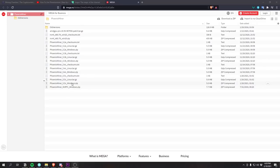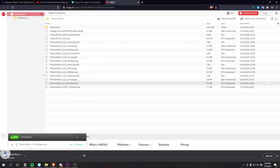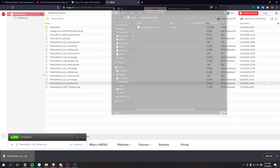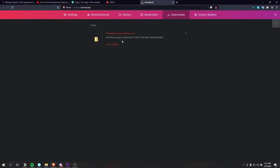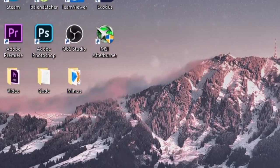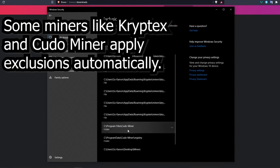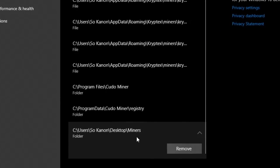As for the false flags you usually get when downloading most mining software, the reason is that mining software has been used maliciously by other people, so it gets blacklisted by antivirus companies. To avoid this, make a folder, name it whatever you like, and exclude that folder from your antivirus. In this example I created a folder named 'miners' on my desktop and excluded it from Windows Defender. If you have a different antivirus, you'll likely need to do the same steps there too.